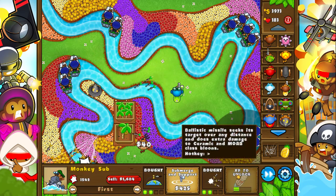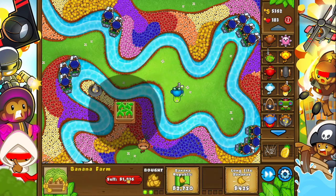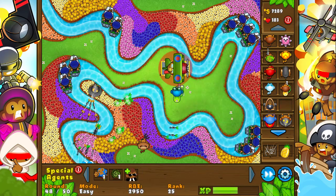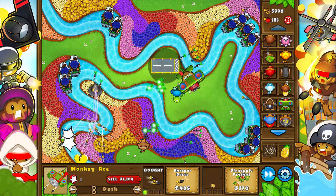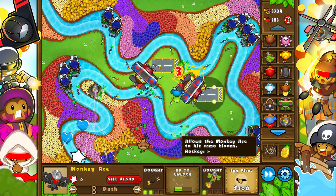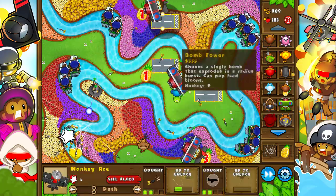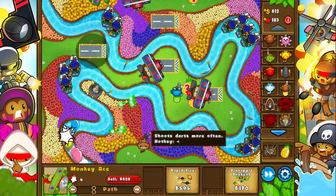It's too bad you can't get a ballistic missile yet, but yeah — doesn't really matter all that much. Let's sell these and get Monkey Ace — because why not? I don't know what I'm doing, I'm just trying to level some things up, so I have it when I want it. Because Monkey Ace is with a Spectre.